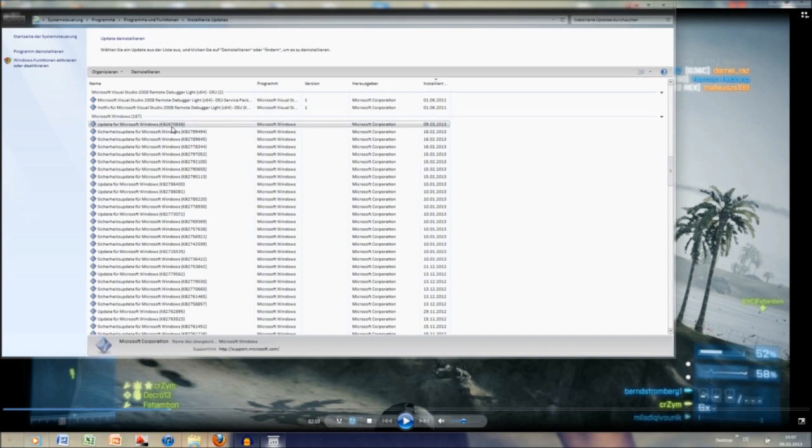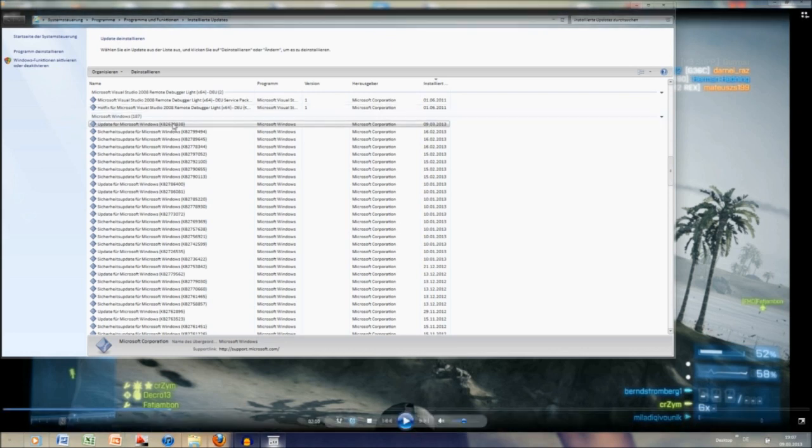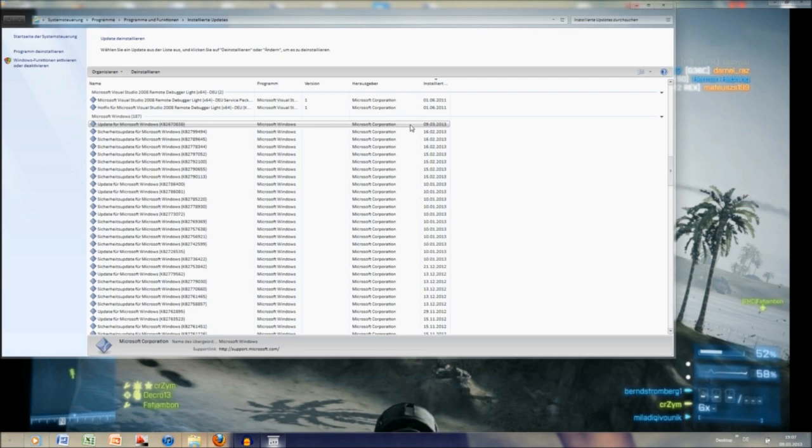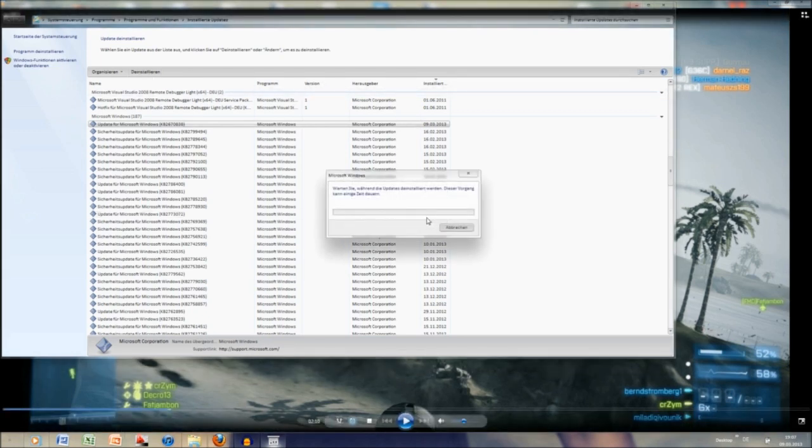The number is KB2670838, and the date it was installed is currently shown as the 9th of March — basically because I reinstalled it to show you guys the number. Normally it should be around the 26th of February, which is when it got published. Look for that, and all you got to do is uninstall it and you're done.